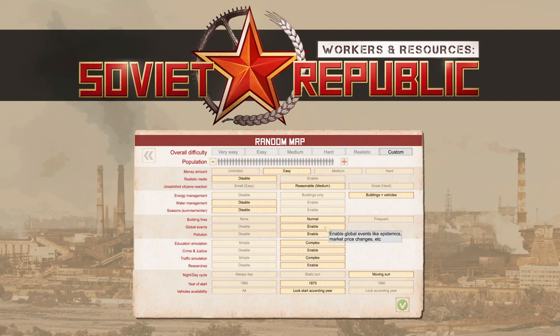Global Events is a mechanic from the beginning — it enables things like epidemics, market price changes, and so on. I've never had a problem with it and don't pay much attention to it; it feels like an element of the game that still needs to be fleshed out. An epidemic just means more sickness — with good hospital coverage you can deal with it. Price changes are normally small, around 5%, and you just don't notice them. Similarly with Pollution: the general rule is don't build heavy industry next to your residents. There's a pollution monitor in the game to show you how far pollution has spread, so leave that enabled.